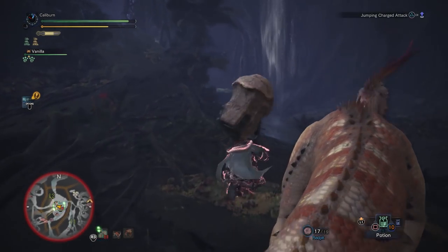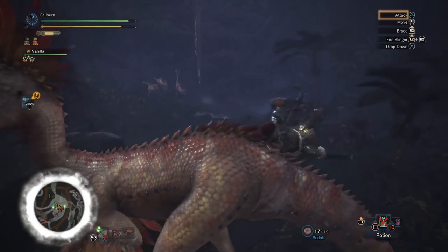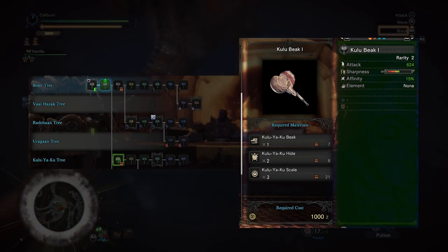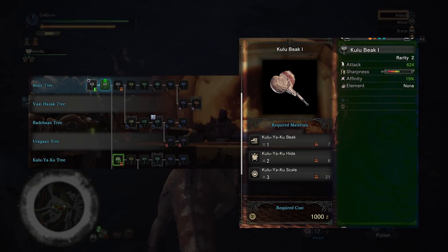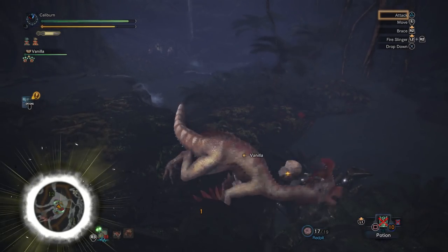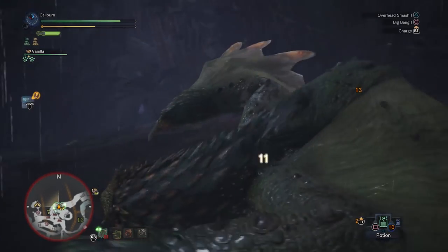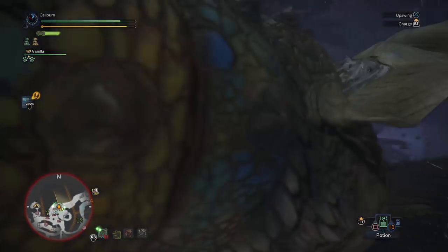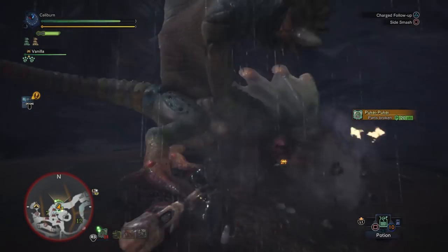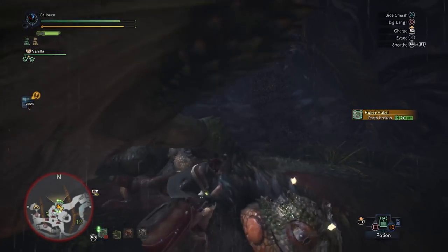You'll use the Bone Bludgeon 2 for the first set of large monsters including the Great Jagras and the Kulu-Ya-Ku. If you're lucky, after the first hunt with the Kulu-Ya-Ku you'll have the required 1 Kulu-Ya-Ku Beak, 2 Kulu-Ya-Ku Hides, and 3 Kulu-Ya-Ku Scales to upgrade into a Kulubeak 1. This is optional as it's a dead end path, but it will be a good bridge to the Anjanath Hammer. The Bone Bludgeon 2 will be acceptable to take out the next target, the Pukei-Pukei, but the Kulubeak 1 will be significantly easier.